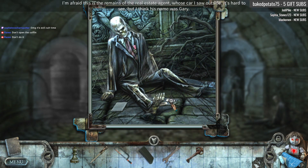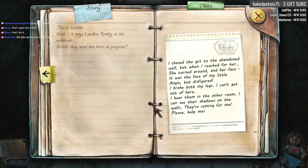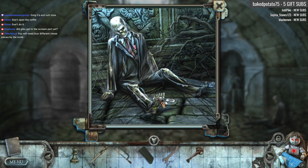It says Laudius Realty — this is the real estate agent. 'I chased the girl to the abandoned well. But when I reached for her, she turned around, and her face... it was the face of my little Angie, but disfigured. I broke both my legs. I can't get out of here. I heard them in the other room. I can see their shadows on the walls. They're coming for me.' We need four different chess pieces. So, he had a bad day.